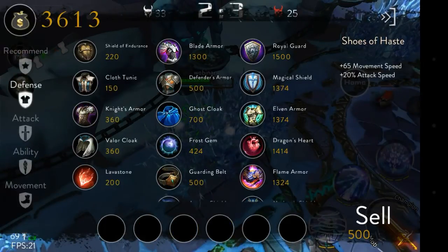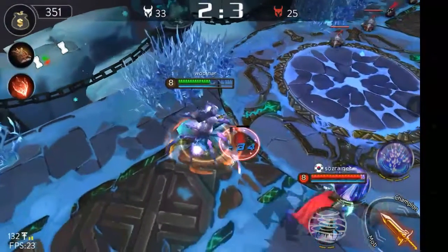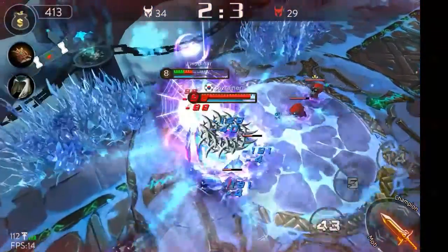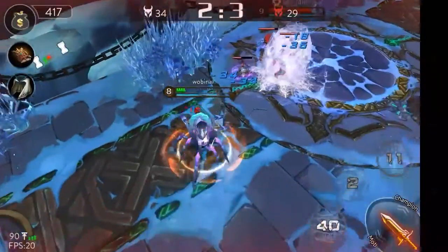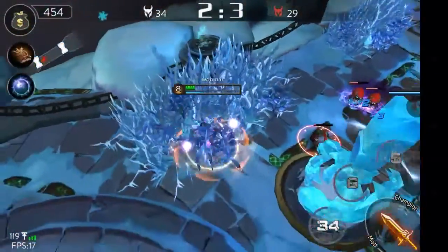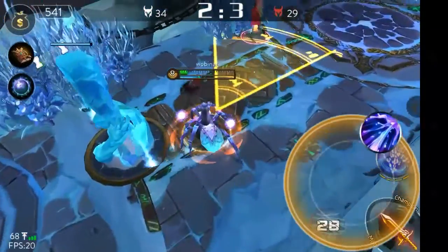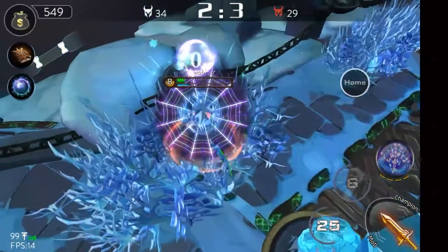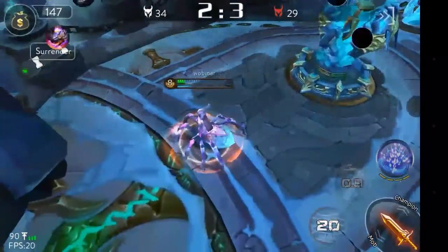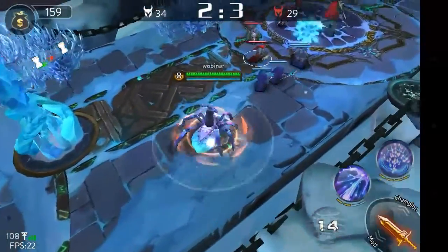I'm going to change my build — going for Flame Armor, Agility Shoes, and Doom Mask, the same build I used with Alice. I need to survive her ganks and take the game to late game. As you can see I was able to survive — I'm not interested in attacking her right now, but she's still being very aggressive, which is great.